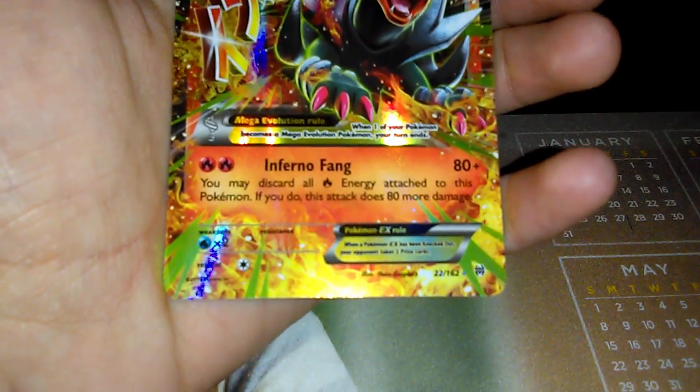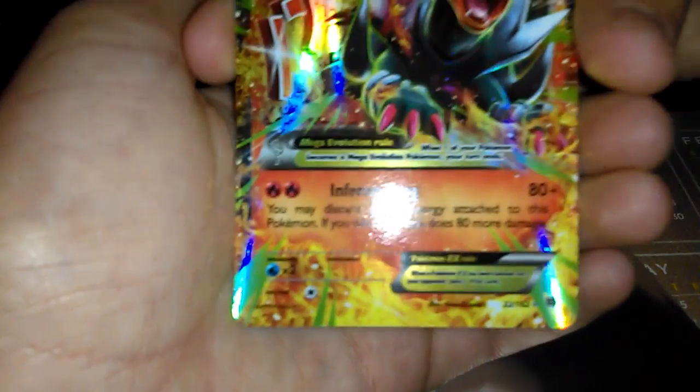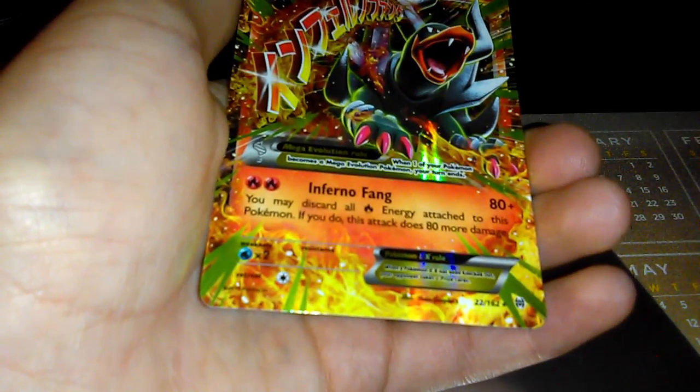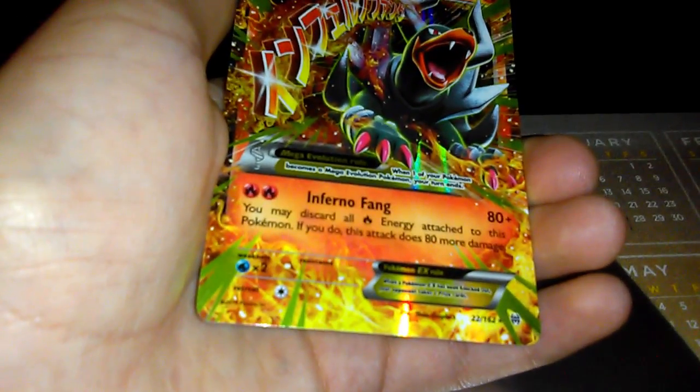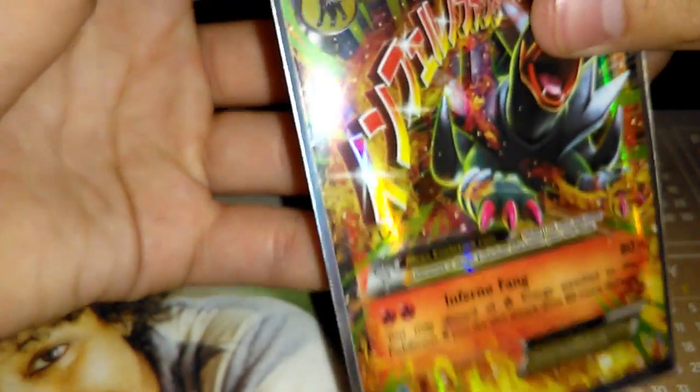Okay, what a way to start this off — what a nice card. Look at that condition. It's definitely legit. Mega Houndoom EX, first pack. Corners are a bit worn, but we can live with this — it's an EX. Honestly, I was expecting to get regular rares in this, but here we go. Another EX — two packs.